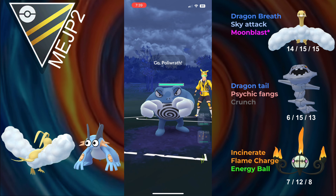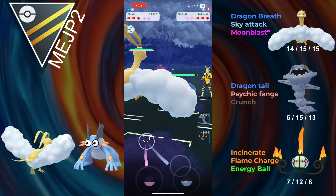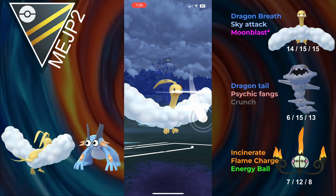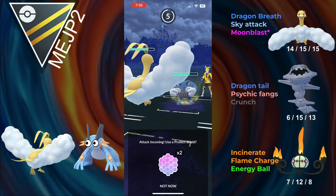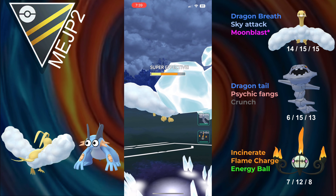Hopping into the next battle, and we lead Altaria into Poliwrath. Despite this being a Dragon Flying type into a Water Fighting type, Poliwrath's access to Icy Wind means this is a slightly negative matchup for Altaria. Regardless, Altaria can put in work. We're going to be able to get a shield for Sky Attack, and they go for an Icy Wind, but Altaria is bulky — it lives it. I don't think Dragonite would, but Altaria does.